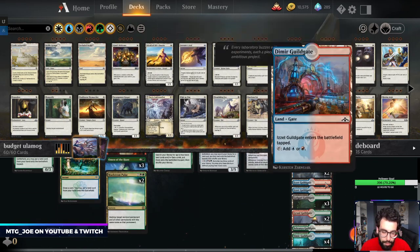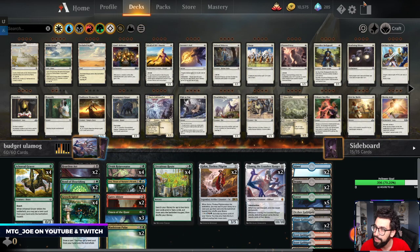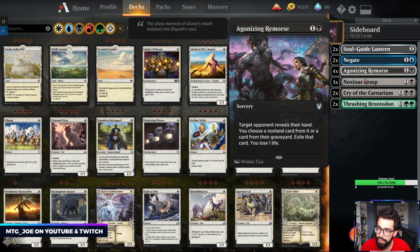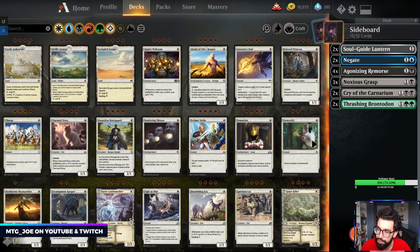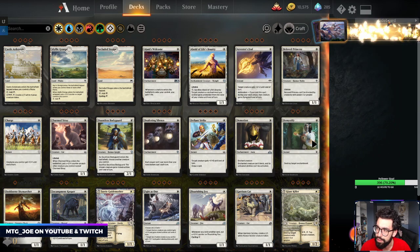We have a bunch of Guildgates in the deck, so Circuitous Root can fix our mana there. Sideboard-wise: Soulguide Lantern for graveyard, Negate versus control matchups, Agonizing Remorse versus combo control, Noxious Grasp versus Winota, Cry of the Carnarium versus aggro, and Thrashing Brontodon — both for aggro and also for Nexus and stuff like that.